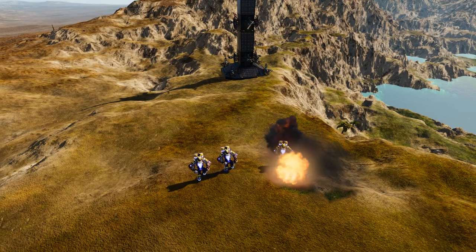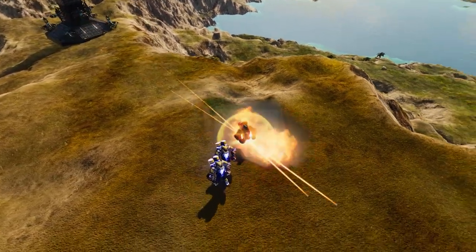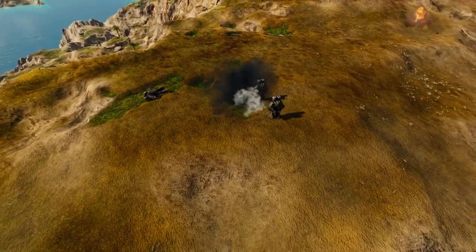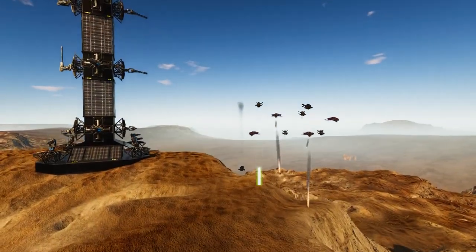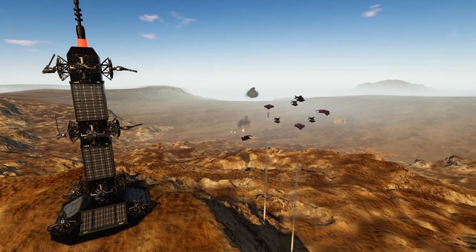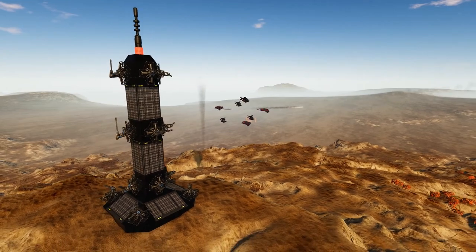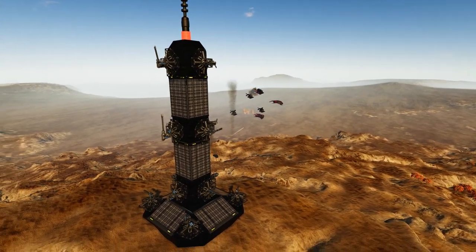I have experimented with simple defensive towers in my own survival games as easy ways to protect my base from drones early off. With most of the defensive turret bases, you've always had that problem of remembering to go out and add more fuel to them. With the introduction of solar panels and batteries to the game recently, I'm really pleased to see somebody putting this to such an interesting use as opposed to just adding them onto a generic base.